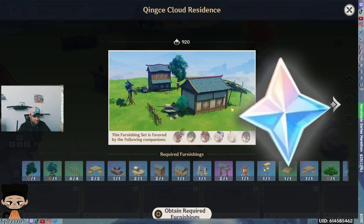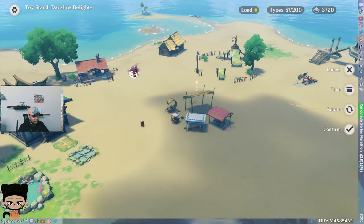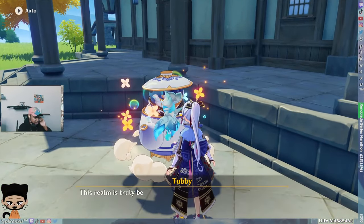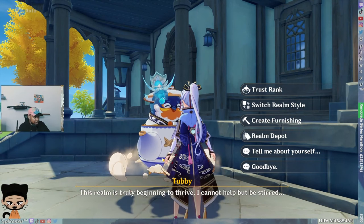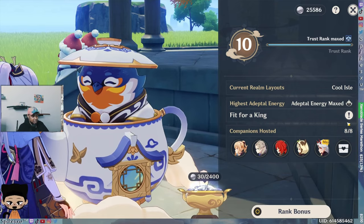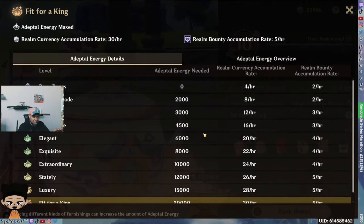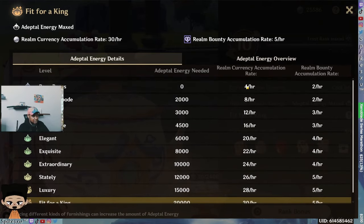That's a whole set and it gives a bonus. If you go to Tubby and go to Trust Rank and click the exclamation mark on the second box, it'll show you how much adeptal energy is needed. The sets give you energy — like 980 — and you place things in your world and the energy goes up. You need to accumulate enough to reach 'Fit for a King,' which gives you a realm currency accumulation rate of 30 per hour, whereas at the lowest level you only get 4 per hour.